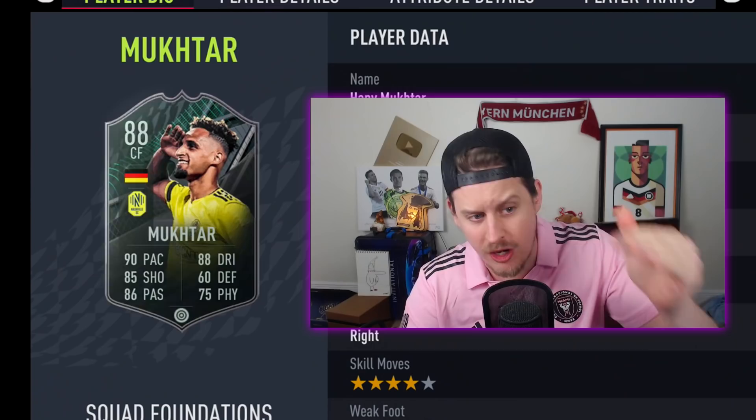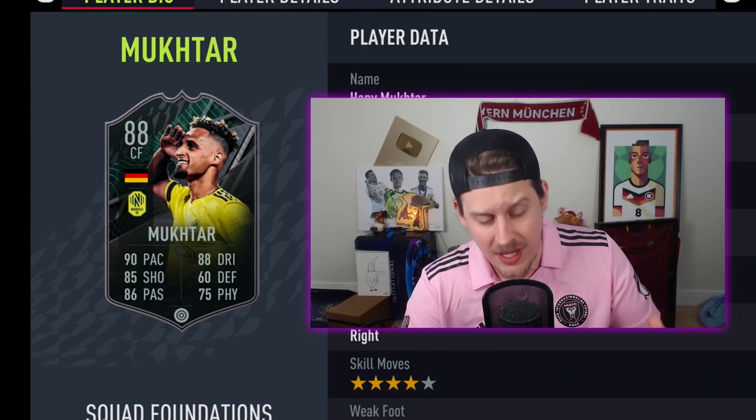We've officially entered Major League Season. We've got ourselves an 88 Hany Mukhtar coming in at 60,000 coins, an objective Shaqiri, a Robertson with 90 pace, and a bunch of MLS players that look absolutely peng. Today we look at Mad Lad Mukhtar. Welcome to the 88 Hany Mukhtar episode — a 60,000 coin card for Nashville.